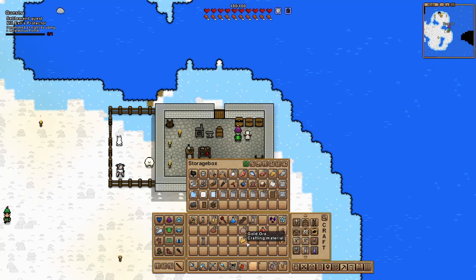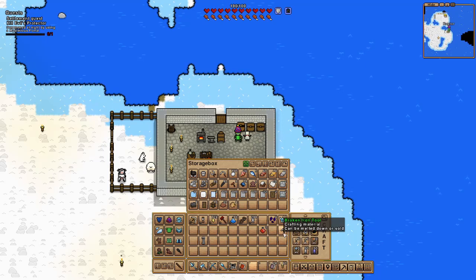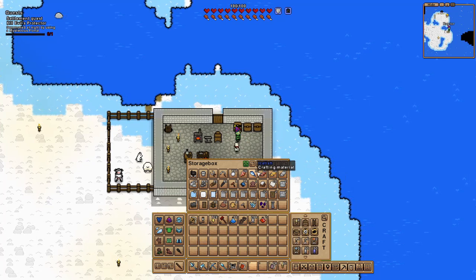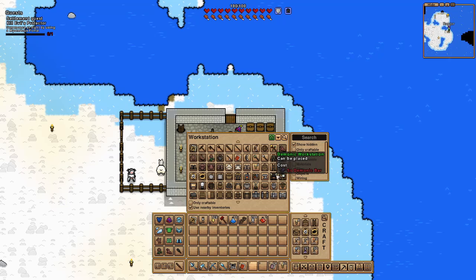You deal seven damage rather than five, but you home in and you don't. I'm gonna store the rest of the bullets in here, then alt to lock those. The mysterious portal — three copper into a demonic bar, and a demonic workbench. Who knows — maybe this mysterious portal thing will give me demonic bars or a demonic workbench or something.